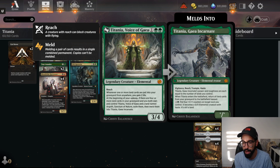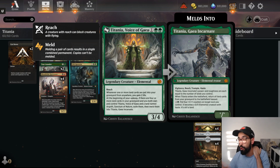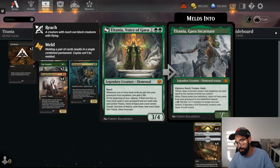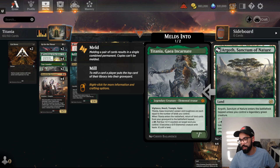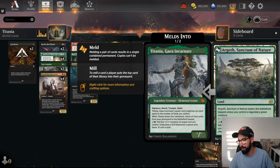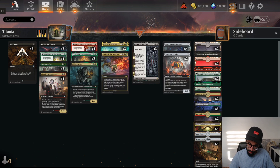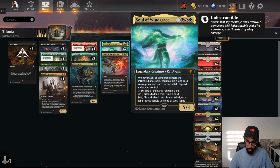And then for 4 mana, you get to animate lands into 4/1 counters, animate lands, smash face — just big chunky chunks. And the land itself is Argoth's Sanctum of Nature. It enters the battlefield tapped unless you control a legendary green creature. And for 4 mana, we can mill and create bears.